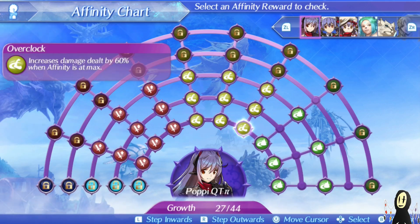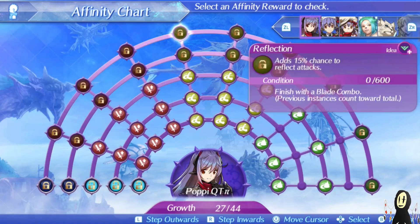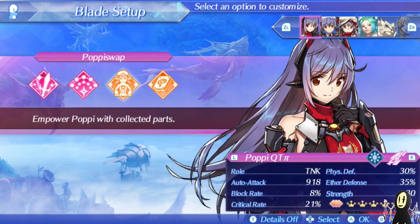Overclock is quite nice, because it's actually fairly easy to max out your affinity with Tora. At max level it's going to be 100%, which is phenomenal. And there is a chance to reflect attacks — this is very important. Poppy QT is an attacker, but she is already on a driver that automatically has tanks on the team, meaning that you'll have no choice but to have the wild warrior thing going on. It's just something to keep in mind that she's still technically a tank; you can't necessarily go full attack unless you build your other drivers to play the tank role.